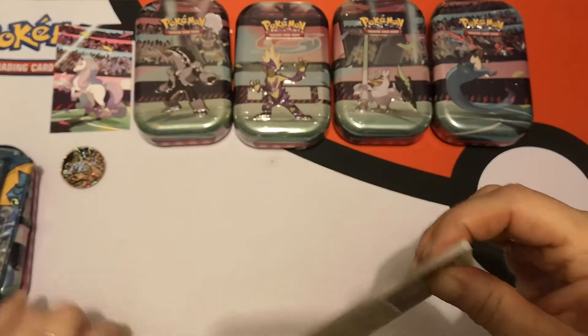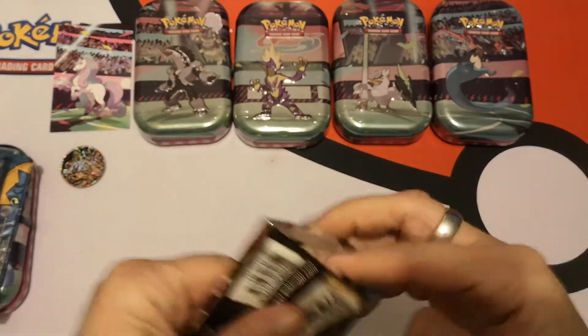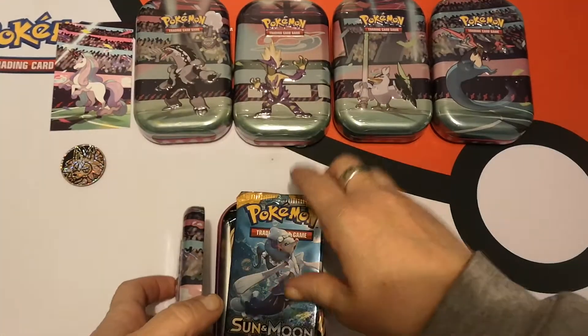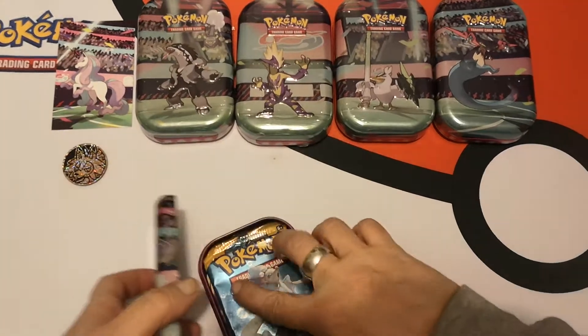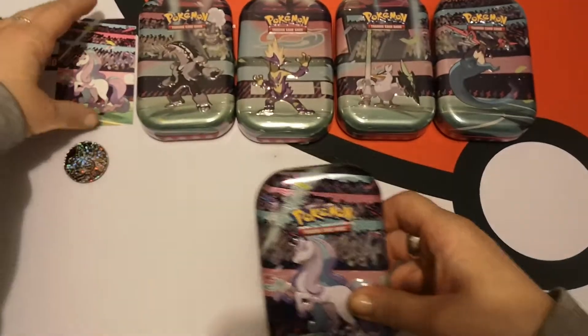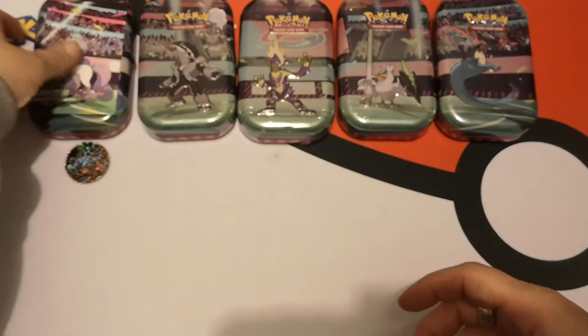Let's see what we get from our one Darkness Ablaze pack. Our code card says nothing special. We have a Reverse Holo Zweilous and an Excelgore regular rare, so nothing too exciting in that one either. Just to keep things tidy, I'm going to put them back in there.